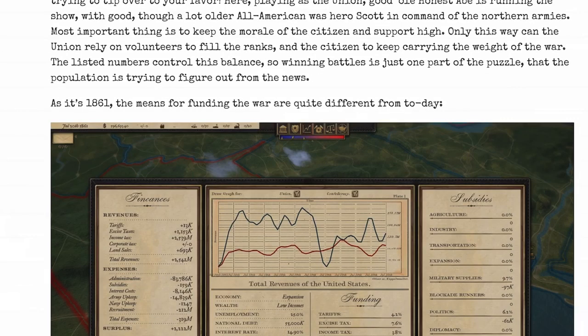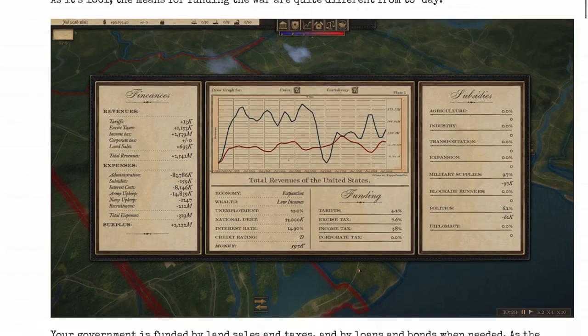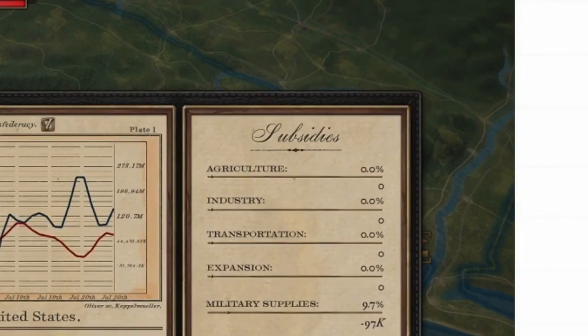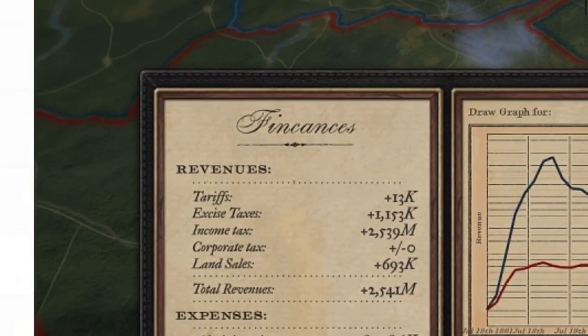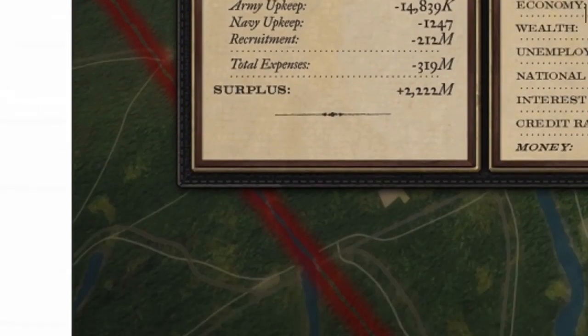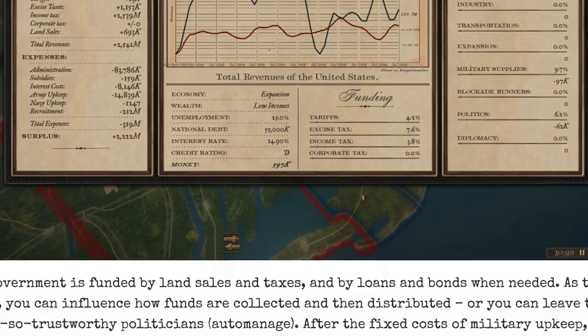Winning battles is just one part of the puzzle that the population is trying to figure out from the news. As it's 1861, the means for funding the war are quite different. You can see the map kind of changes here — you've got that old war map look, and then something that's more of a gameplay view. They're doing this thing where you can zoom out for a nice old civil-war-style paper map and zoom in for a more detailed terrain gameplay view.